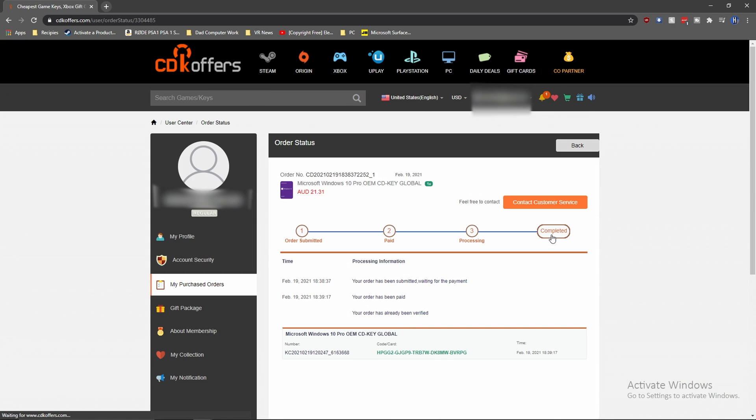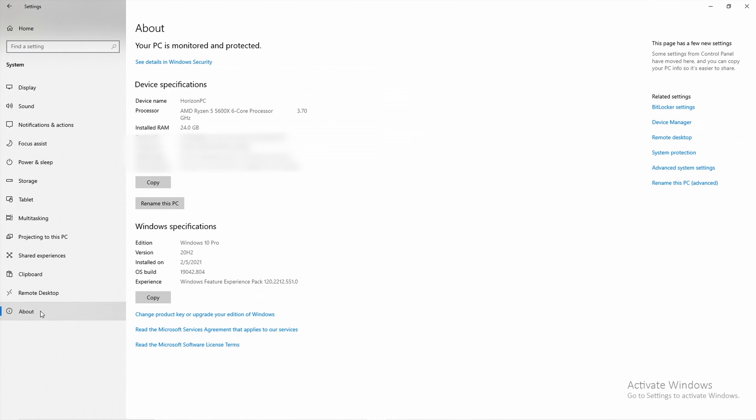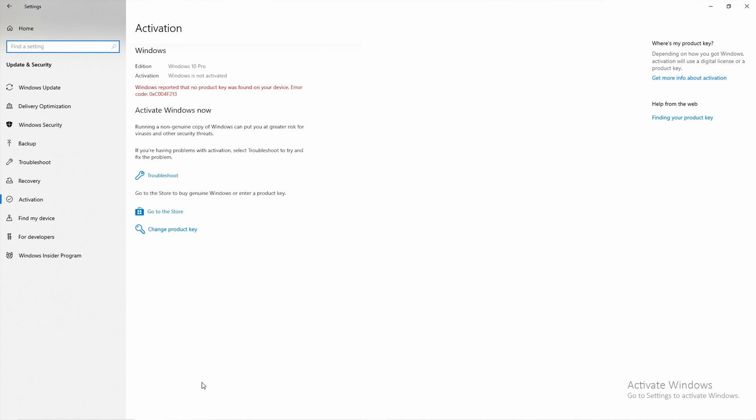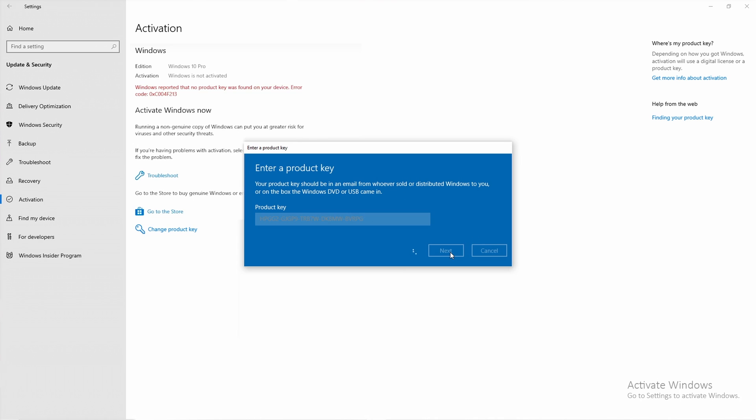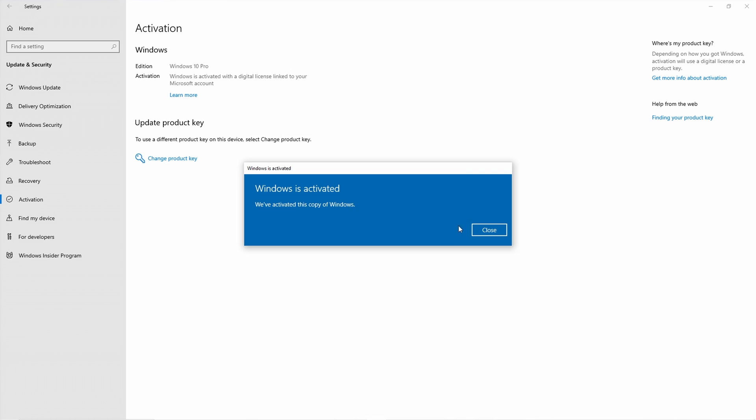To activate it, just go to Settings, System, About, and click on Change the Product Key or Upgrade Windows. Then press Change Product Key and enter it in. Wait for that to finish and it's all done. Now, back to the video.